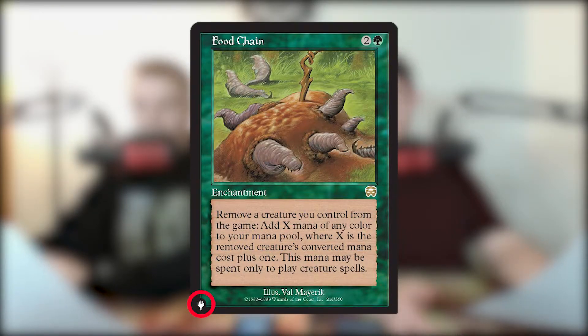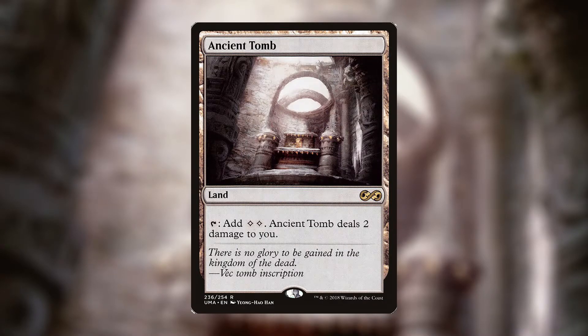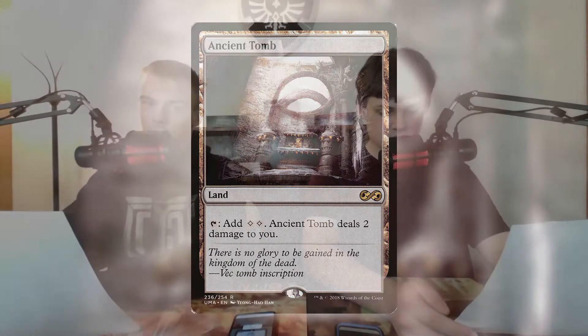If you're wondering how to tell if a card is a List card in a set booster, it will have a little planeswalker symbol in the bottom left corner, and it will have its own original set symbol — not the symbol of the new set. For example, if you pull an Ancient Tomb, it'll have the Tempest set symbol, not the symbol of whatever current set the booster is from.